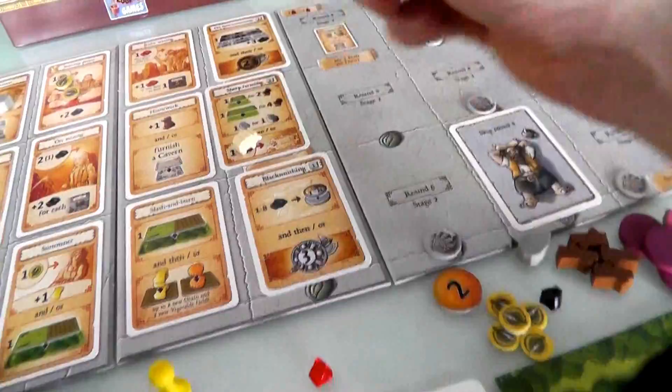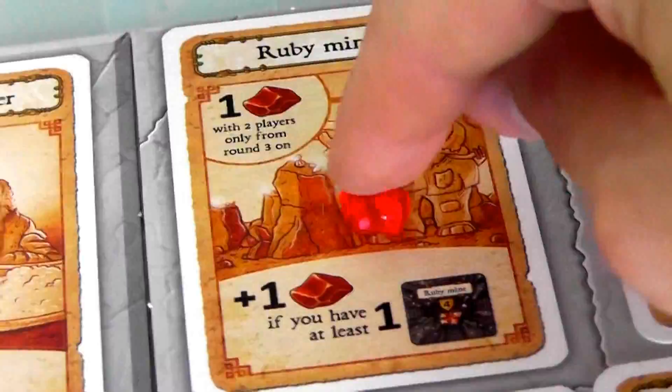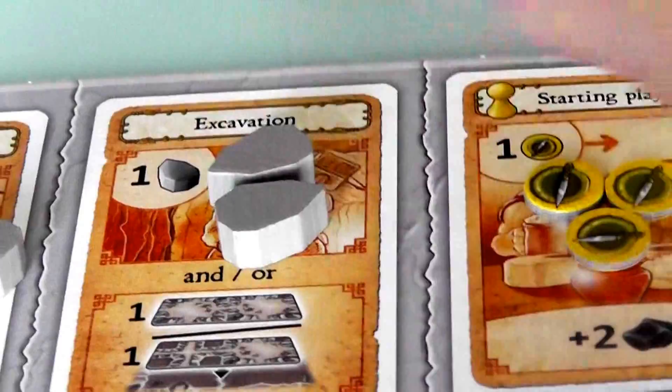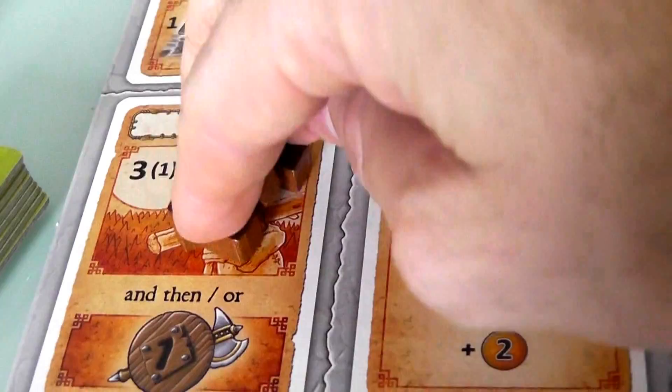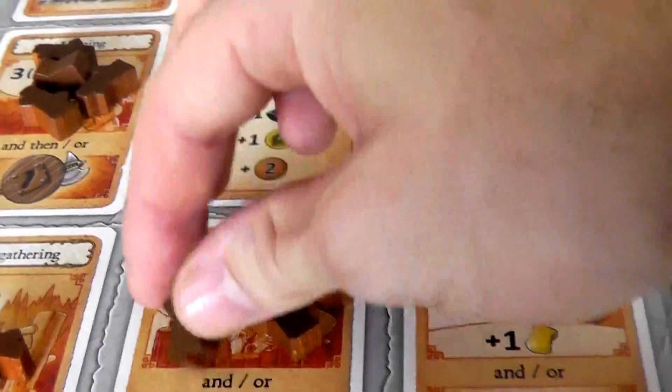Now that we're on the third turn, rubies enter the game. Let's refill. There's a ruby — the first one. Another food comes out, making this space more attractive. You get start player, three food, and two ore — this is becoming better and better. Some stone starts building up, which is what Jen was hoping for. Since nobody took the three wood last round, only a single one comes out now. Two ore comes out. Another sheep comes out — sheep are starting to build up. Food comes out. More wood comes out. Sooner or later, wood gathering is going to be exciting.